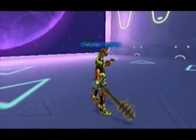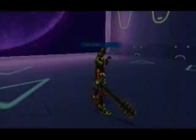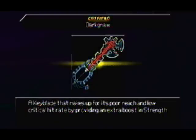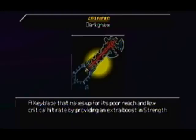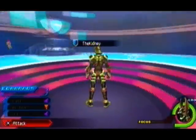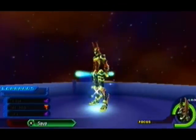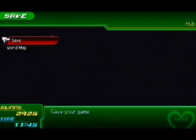You will win. Good job, mate. How many medals did we get for that? 180. And see — it's not Dark Biter, it's Dark Knaw. I think it was called Dark Biter in the Japanese version. So this is Dark Knaw, a keyblade that makes up for its poor reach and low critical hit rate by providing extra boost and strength. It's a pretty cool keyblade. I just wanted to pick it up and show some more Mirage Arena, and we hit Arena level 7. So that's it for this episode. I'll see you guys next time on Let's Play Kingdom Hearts Birth By Sleep. In the next episode, we're going to be going to the Keyblade Graveyard. I'll see you there.